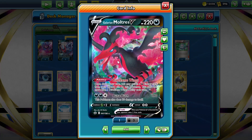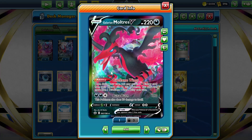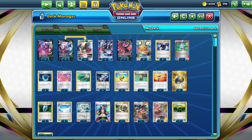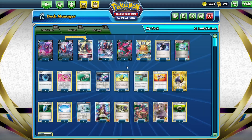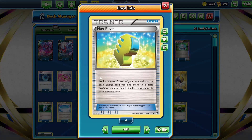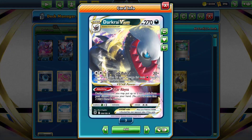We also have Galarian Moltres with its Dire Flame Wings ability — once per turn, you may attach a darkness energy card from your discard pile to this Pokemon. We also have Dark Patch, which attaches a basic darkness energy from the discard pile to one of our benched darkness Pokemon. And we have Max Elixir, which looks at the top six cards of our deck and attaches a basic energy found there to one of our benched Pokemon. We also have a really broken V-Star ability, Star Abyss, which lets us put two item cards from our discard pile back into our hands.